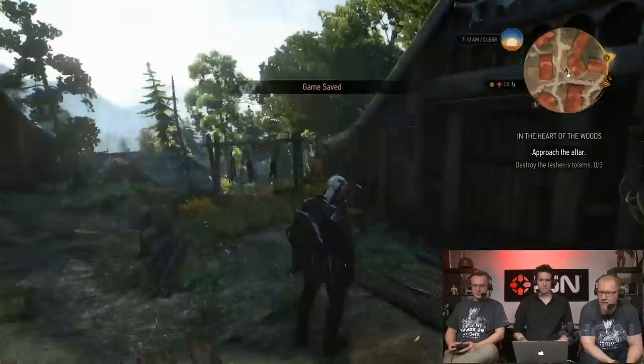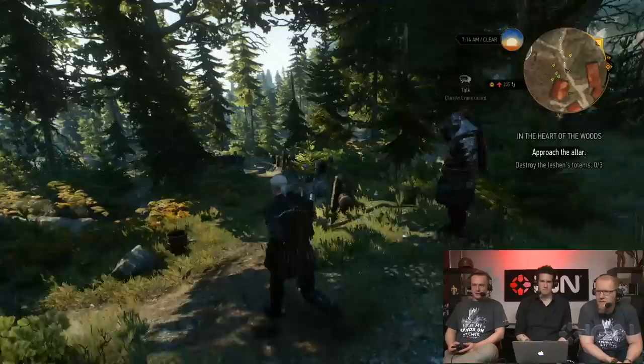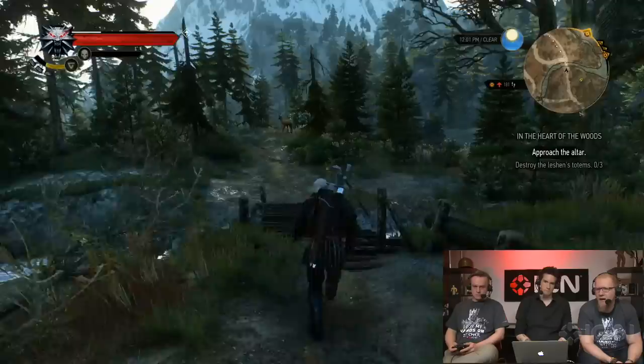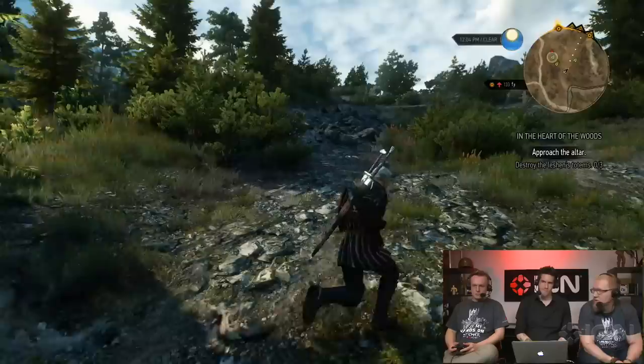We can either approach the altar or start weakening the Leshen by destroying his totems in the forest. Let's do it the elder's way — approach the altar, the covenant stone, to place a sacrifice as an offering to the Leshen. This way we make things a little bit easier on the villagers than just murdering every single one of them. This is a running theme in the Witcher series: the battle between human sensibilities and old-fashioned folklore, except here it's a world where there actually are monsters. Old mythology is somehow rooted in local events and actual existing things.